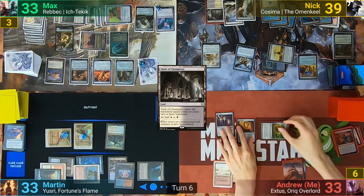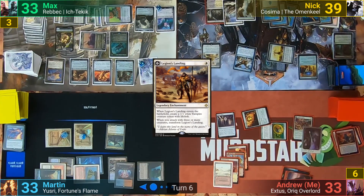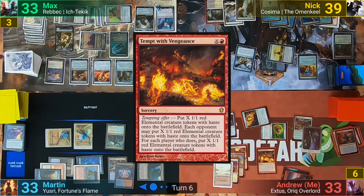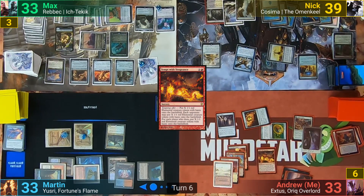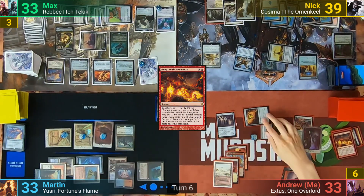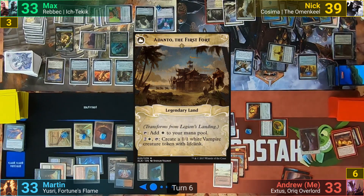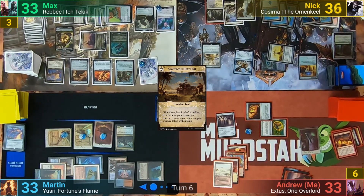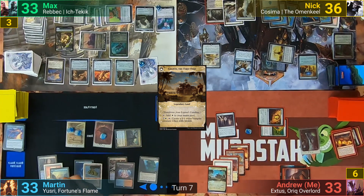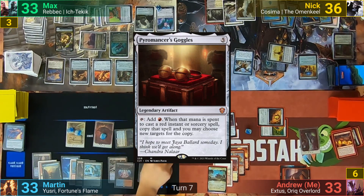I draw for turn and cast a Legion's Landing, making a Token as it comes in. I then put 2 into the X of Tempt with Vengeance, and Martin takes me up on this deal while Max and Nick say no. This has me making 4 tokens and Martin making 2. I then swing 4 of them at Nick, which transforms Legion's Landing into Adanto, the First Fort. Nick blocks 1 with a Guardian but still takes 3. Martin plays a Mountain and Reliquary Tower as his land drop, then casts Pyromancer Goggles and recasts Yusri once that's resolved.